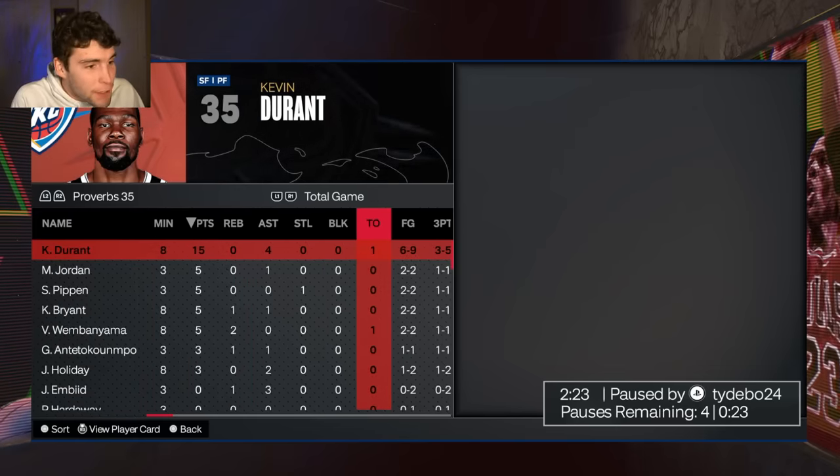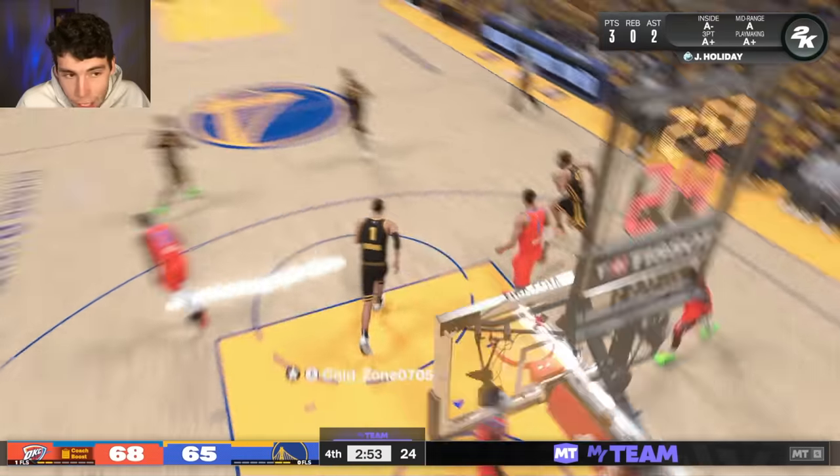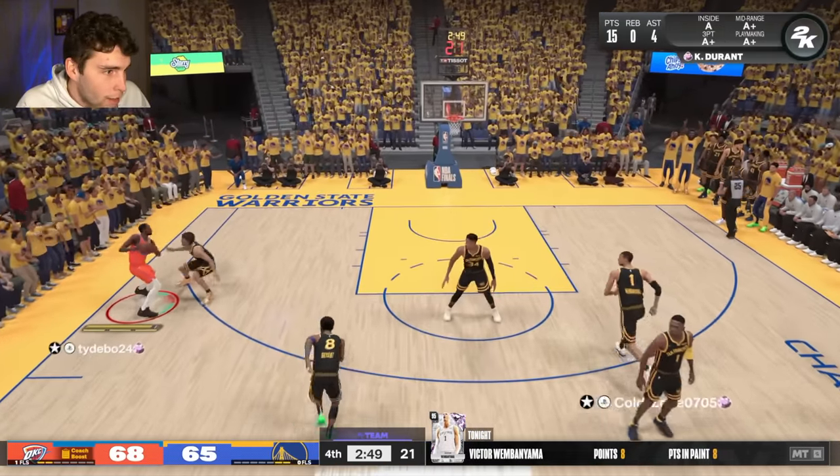Halftime box score going forward — Kevin Durant with 15 points, 4 assists, pretty efficient shooting. I can't complain. Credit where it's due. He pinched off Kobe, man — that's the danger zone right there.